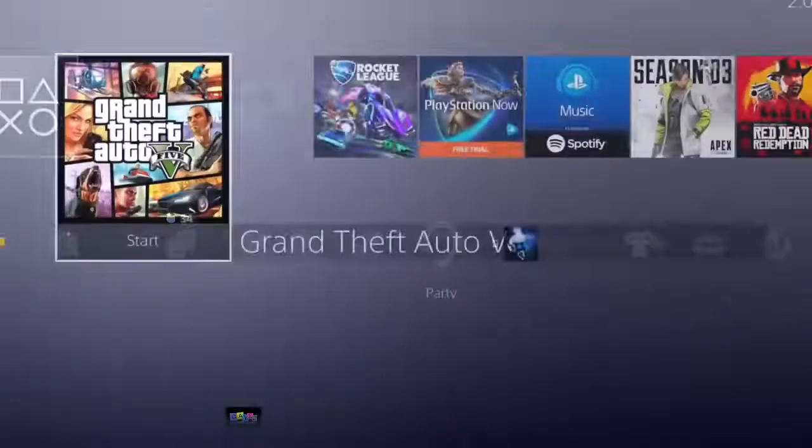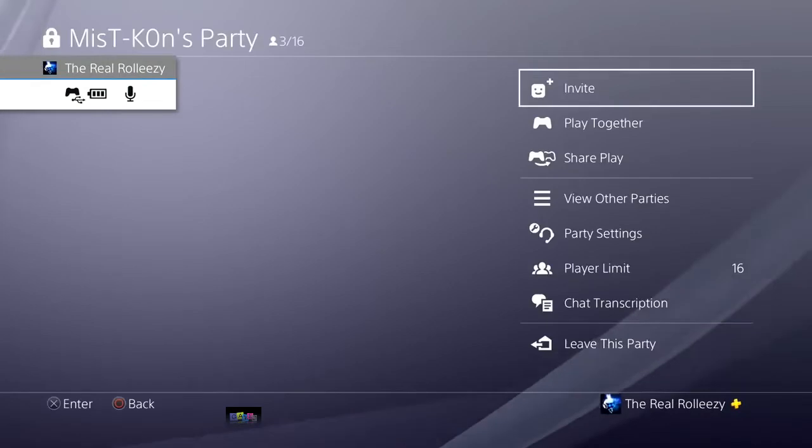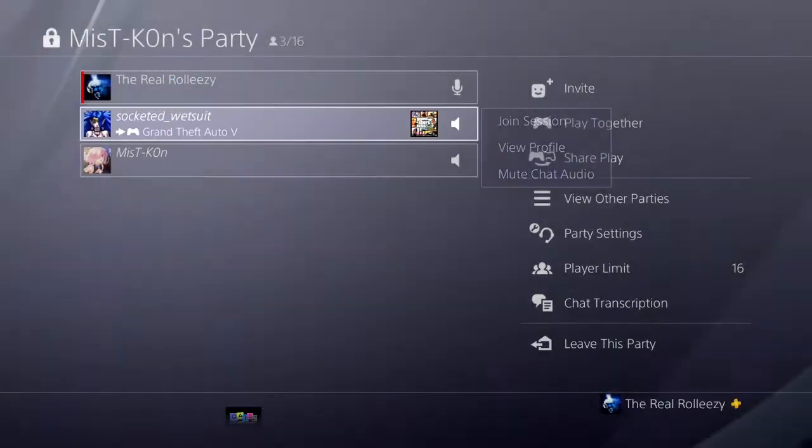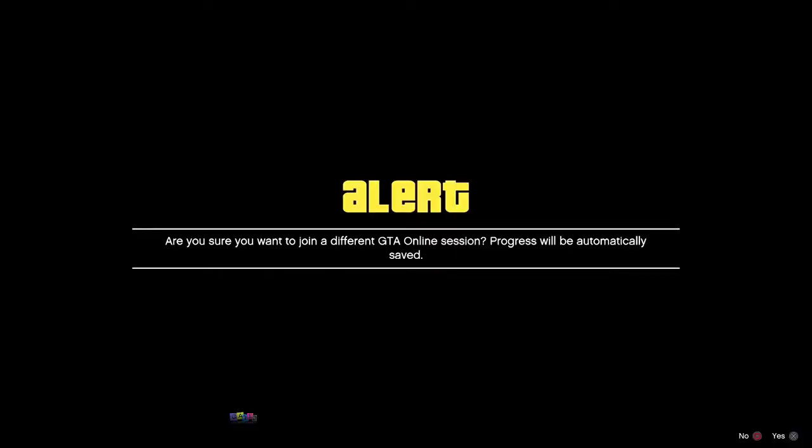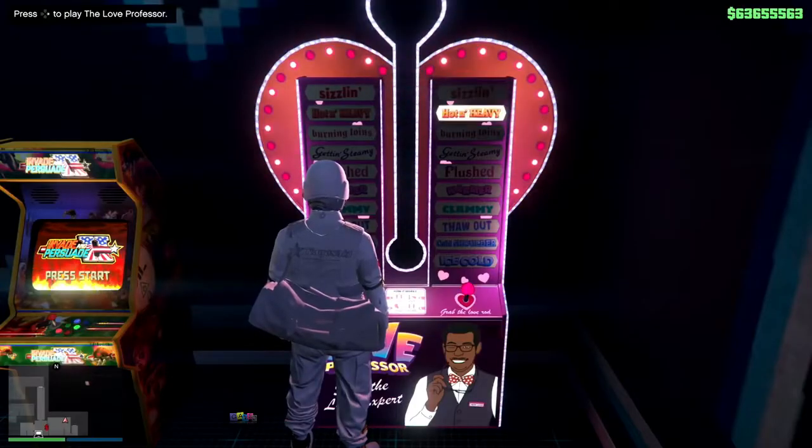Join them in assisted aim, accept the first alert, and decline the second. That's your targeting mode done.